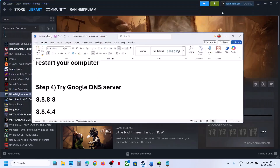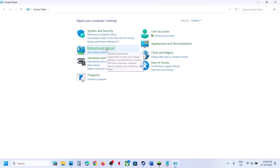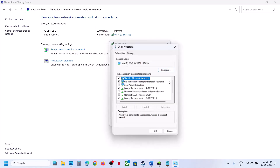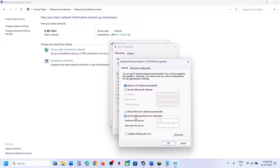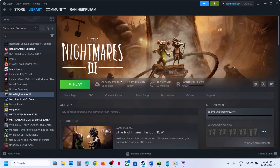The next step is to try Google DNS server. Type 'control panel' in the Windows search box and go to Control Panel, then Network and Internet, Network and Sharing Center. Click on your internet connection, go to Properties, select Internet Protocol Version 4 (TCP/IPv4), click Properties, select 'Use the following DNS server addresses,' type 8.8.8.8 for preferred and 8.8.4.4 for alternate DNS, click 'Validate settings upon exit,' click OK, close, and launch the game again.